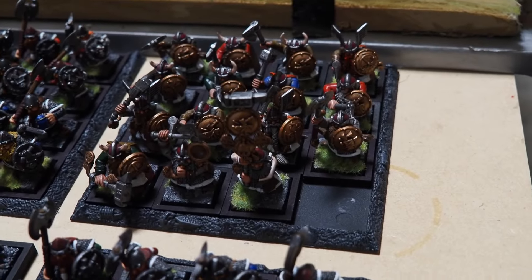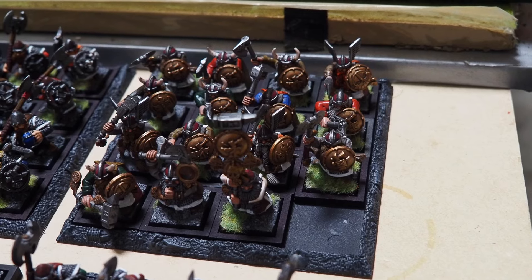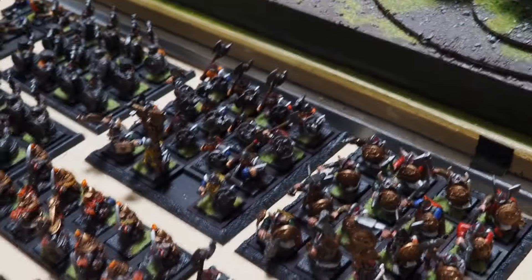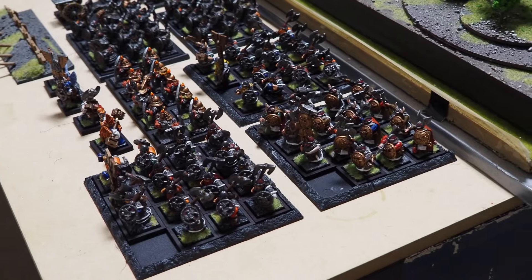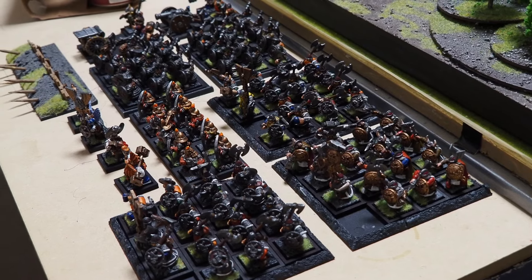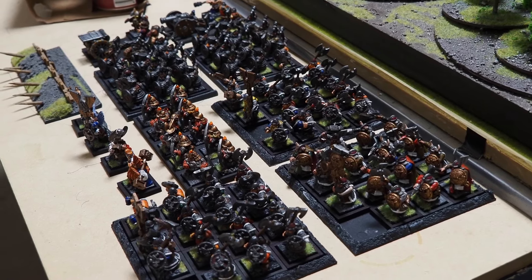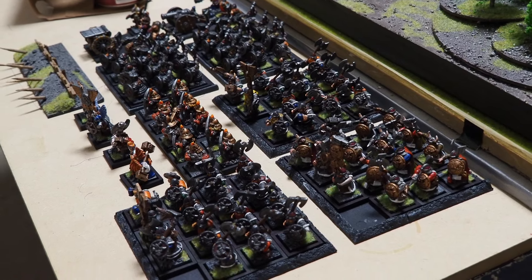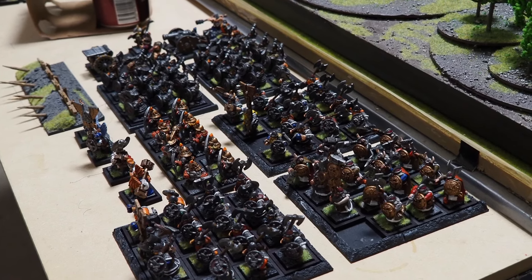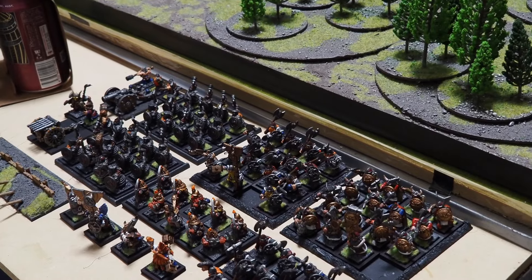Two units of 12 Ironbreakers — only one has full command because I only have 24 with one set of full command. Two guns, the usual things, and an engineer to try and keep the guns working. Standard bearer, pretty bog standard. Two characters with great weapons and pistols to fill some spare points. One unit has a standard that disrupts: it negates whatever charge bonuses or special rules you'd get on the turn of your first charge against that unit. I've gone light on characters and light on magic — just the inherent minus one — and I wanted to get as many blocks on the table as possible for 1500 points with some staying power.